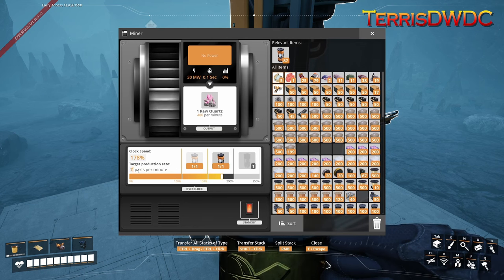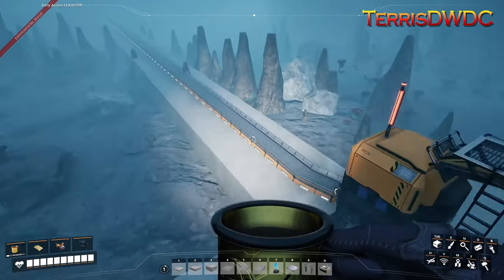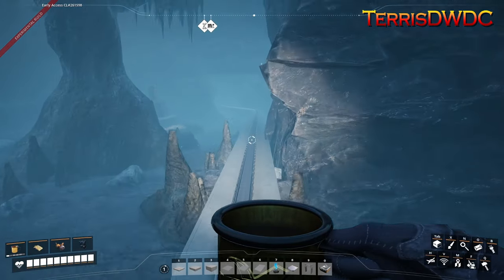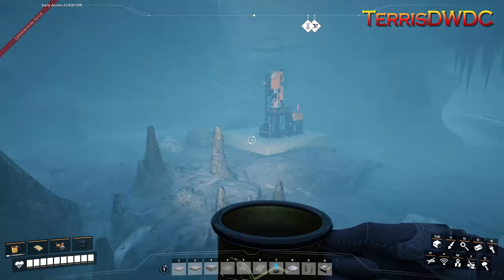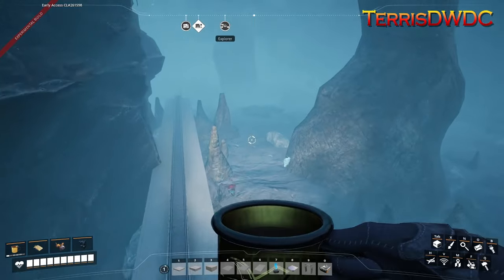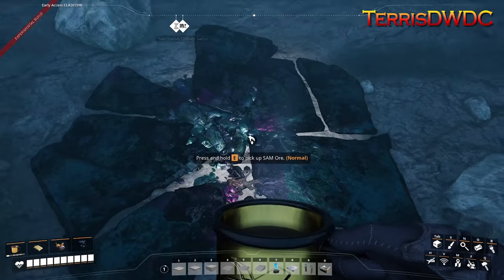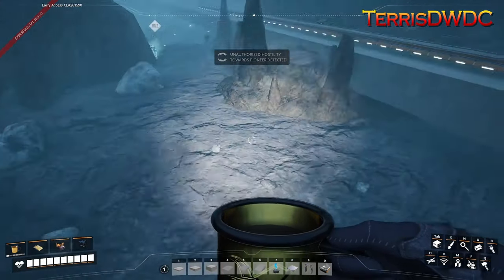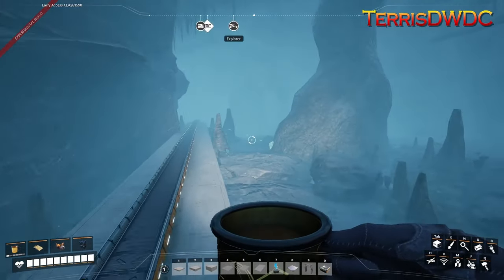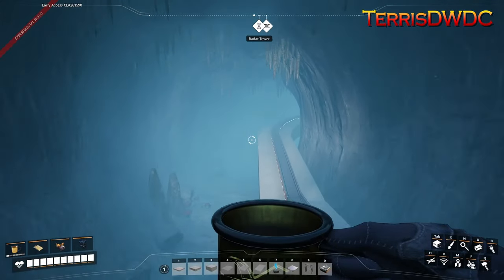Let's change that to 780 items per minute, so we're going to be coming 780 items per minute down this Mark 5 conveyor line. I did put a Mark 3 conveyor down here just in case we decided we wanted more quartz, and right here is where that normal SAM deposit is — we don't know what this does yet, probably something coming in version 1.0.